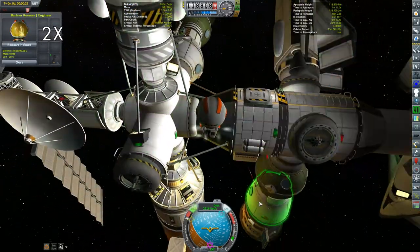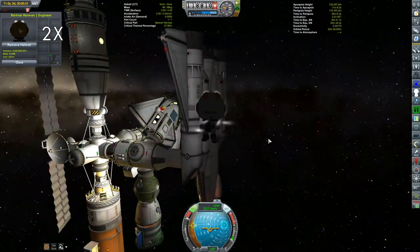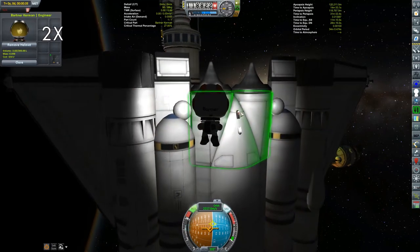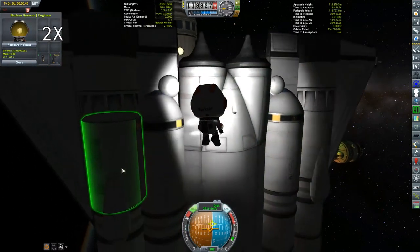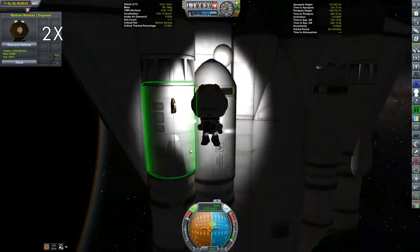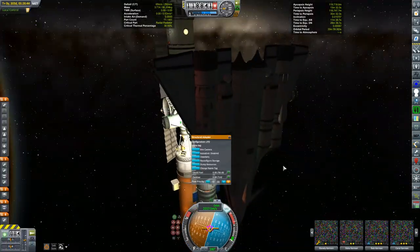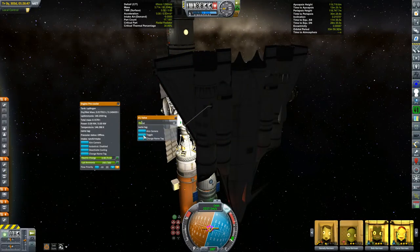I've really got to get more scientists. I've got two more labs in and around the Kerbin system. I'd love to get two level three scientists into each of them, get the same thing happening all over the place. In the meantime, Bartner has moved that purge valve over to the pre-cooler to check to see if we can now vent off that liquid ammonia before we head back down to the surface.